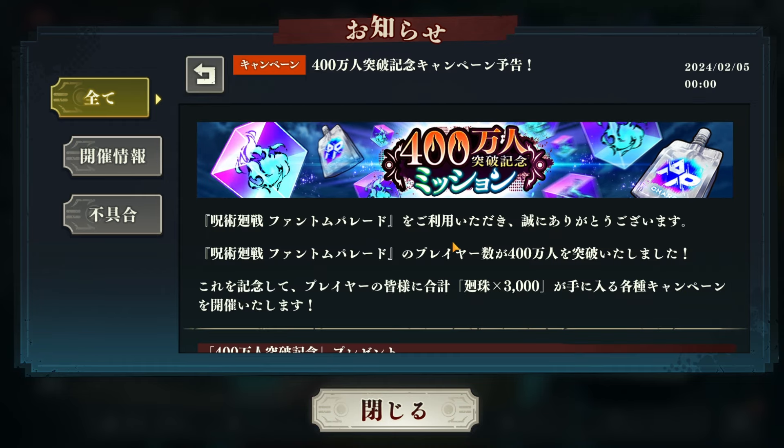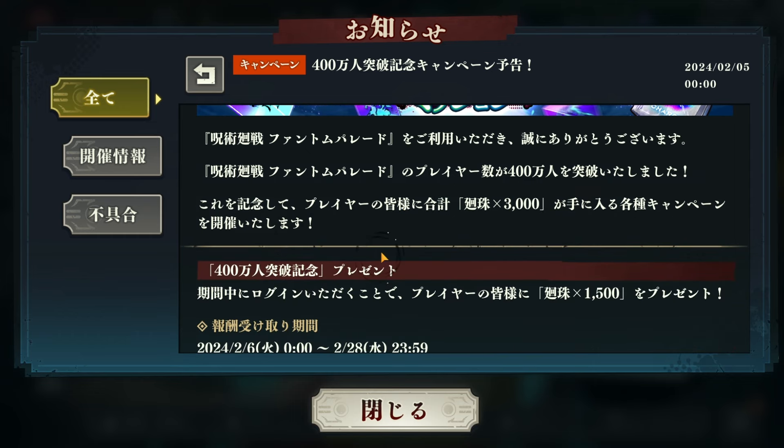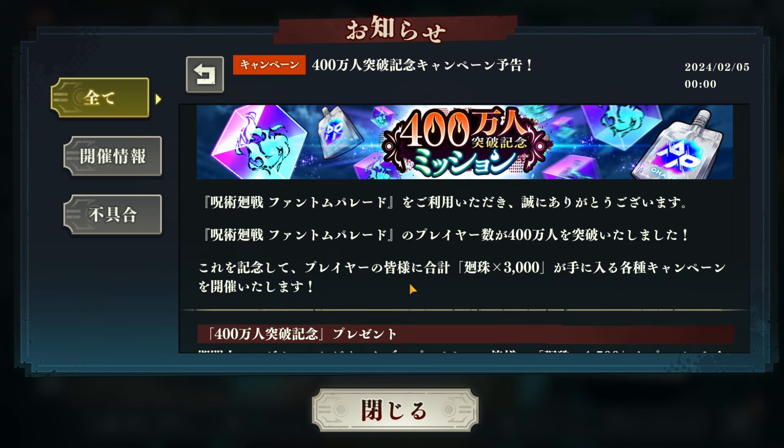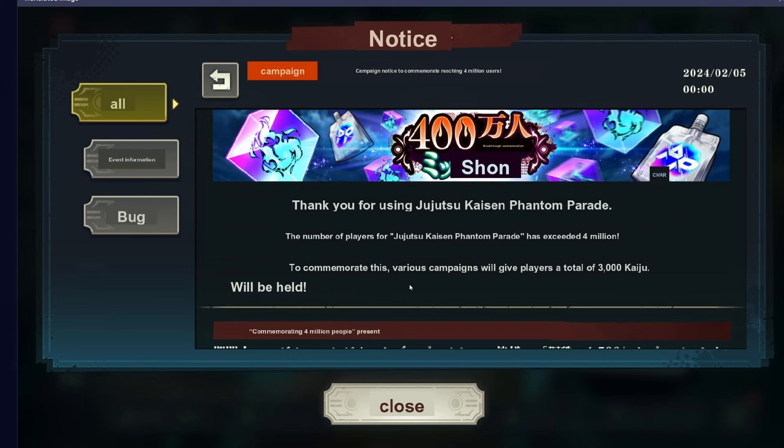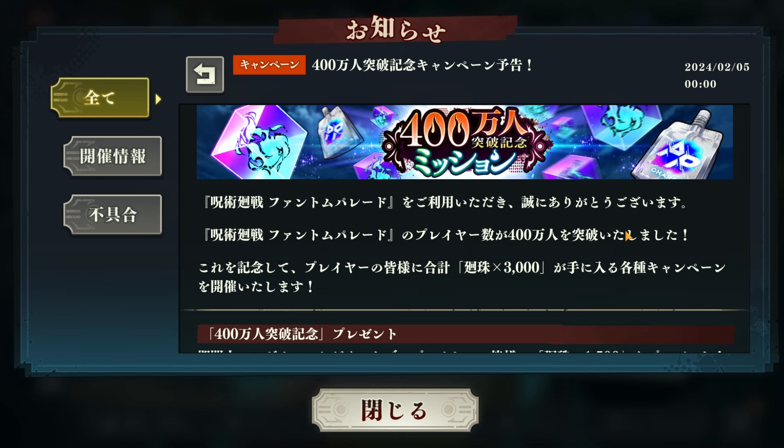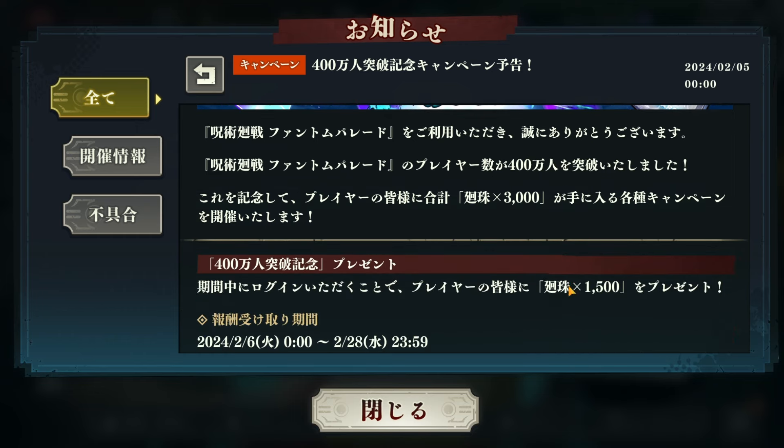Pretty much what they're saying is this is going to be on reset time today, depending on your time zone — about six to eight hours from now. When you see this video, we're gonna get a total of three thousand kaiju. Seems pretty nice, right? But they're making us chase for some of these. We're gonna be getting 1,500 from the mail — so just from logging in, 1,500 right off the bat.